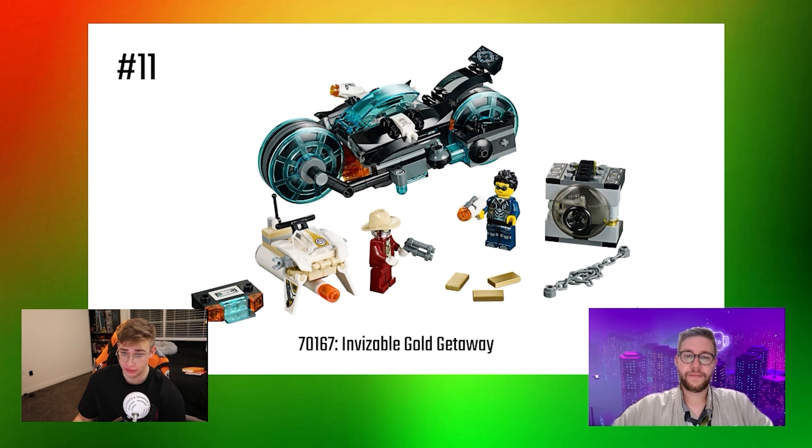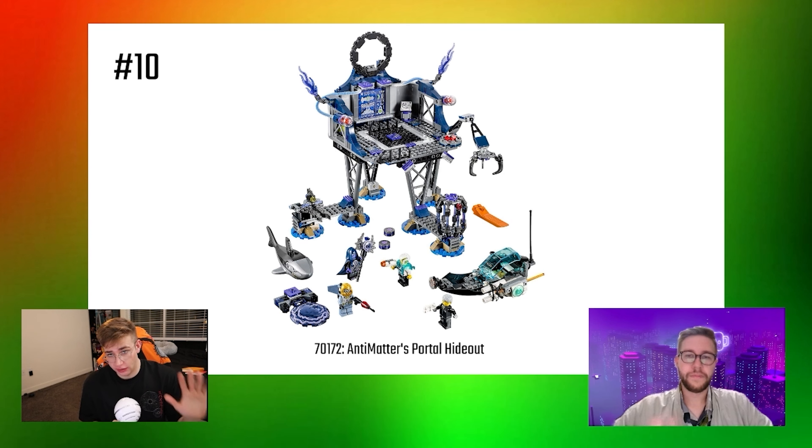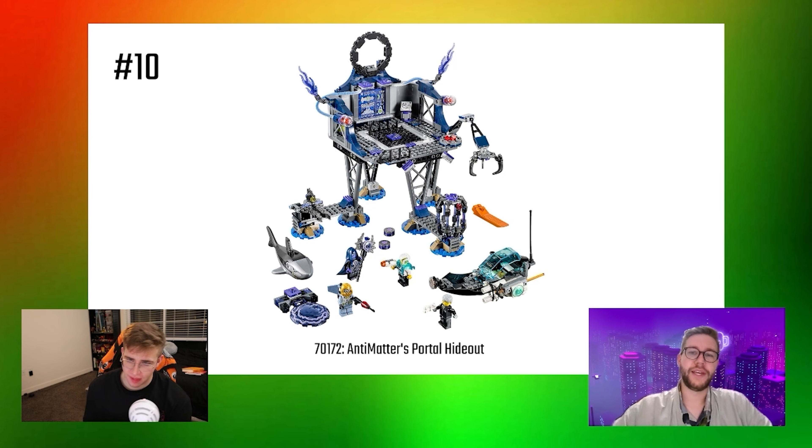Our number 10 pick is Anti-Matter's Portal Hideout. It ranks higher than the others because it's a unique set — you don't see a lot of LEGO sets like this where it's a suspended oil rig type above-water dock. However, there's just not a lot going on. It won't look great on a shelf and you really need to get the big boat set with this one or it won't make much sense by itself. The whole premise seems built around a claw and cage mechanic. The best part, though, is the jumbo robo cyber shark — that is awesome.